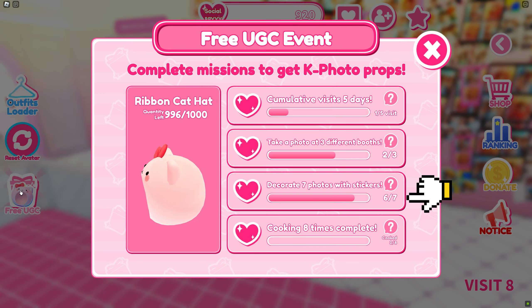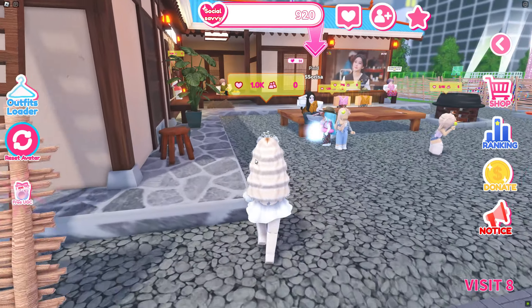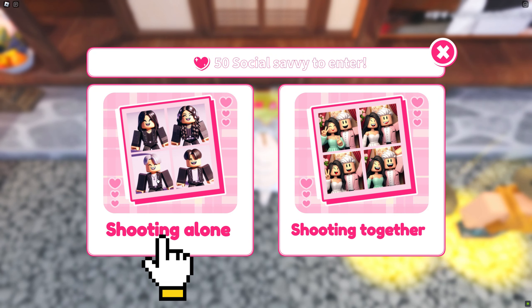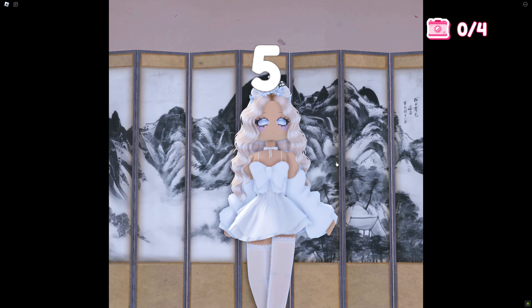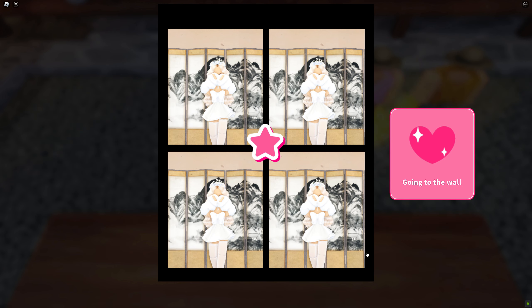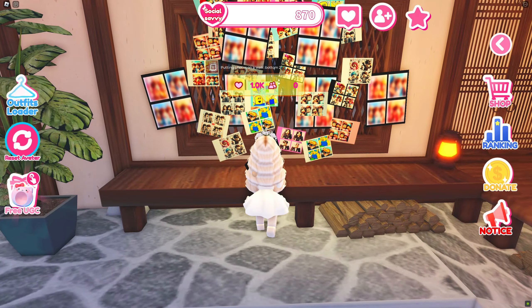Now let's go to the second booth. Choose a free sticker and put the photo on a wall.